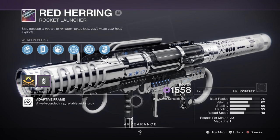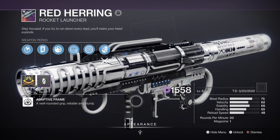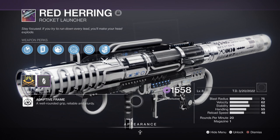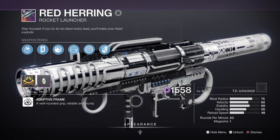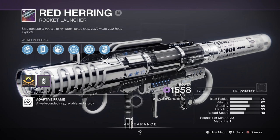For heavy, we have the Red Herring Rocket Launcher with Field Prep and Frenzy, and this is a great weapon to use for its sheer damage and ability to weaken combatants' damage over time via its origin trait. As the Rocket Scavenger mod is available for cheap, now is a great time to use it before the next season and the rise of the Heavy Machine Guns buff.